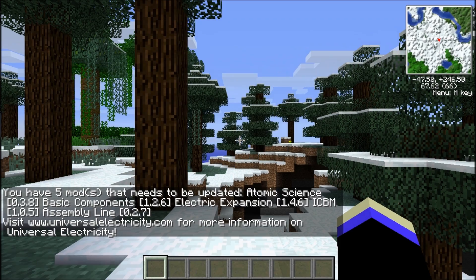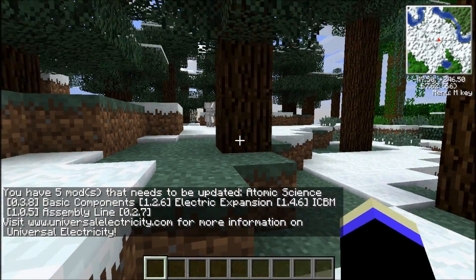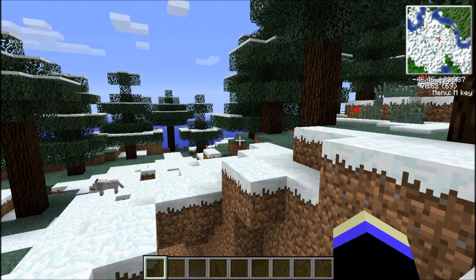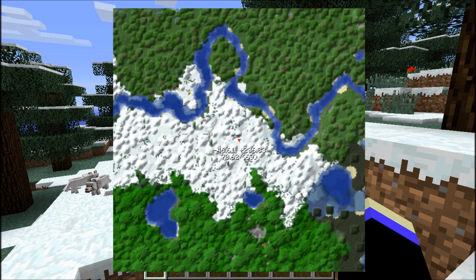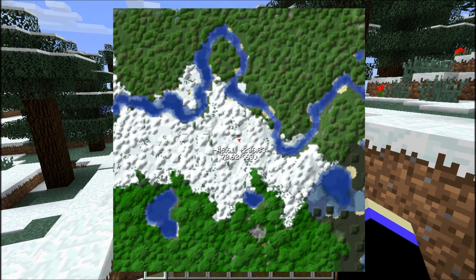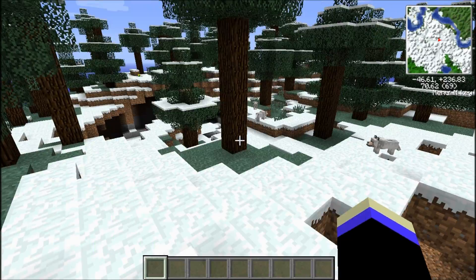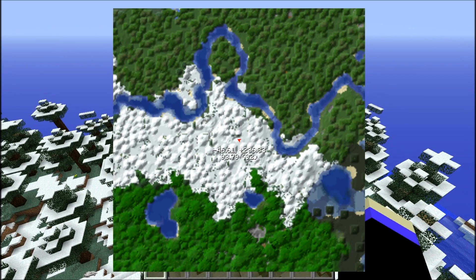Our world is loaded in. This is horrible — but we can work with this. This is kinda cool, so it's like a big river with a big snowy place in the middle and some jungle over there. We're gonna have to come up with a basic idea of what we want to do here.